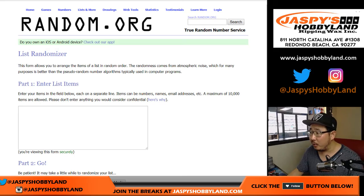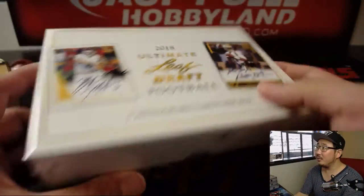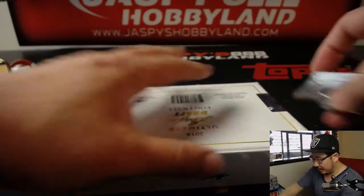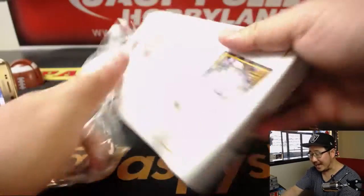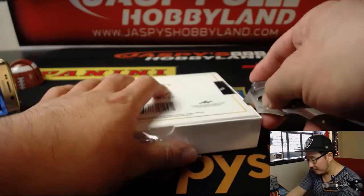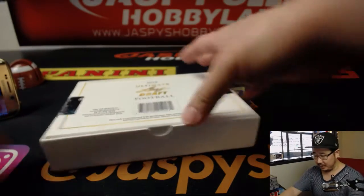Once we pop open this box right here, we'll pull out all the hits and we'll see who gets what. I grabbed a box from the back — got box 10. This is break 19, ladies and gentlemen. Once we get to break 24, that's our last box of Leaf Ultimate Draft Football, so get into it while supplies last.